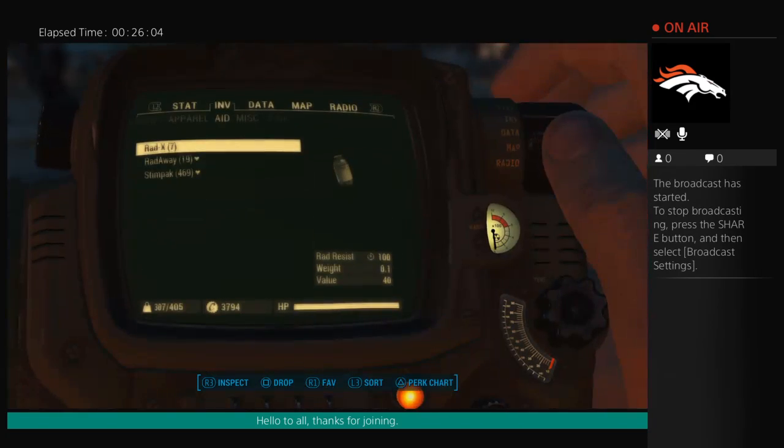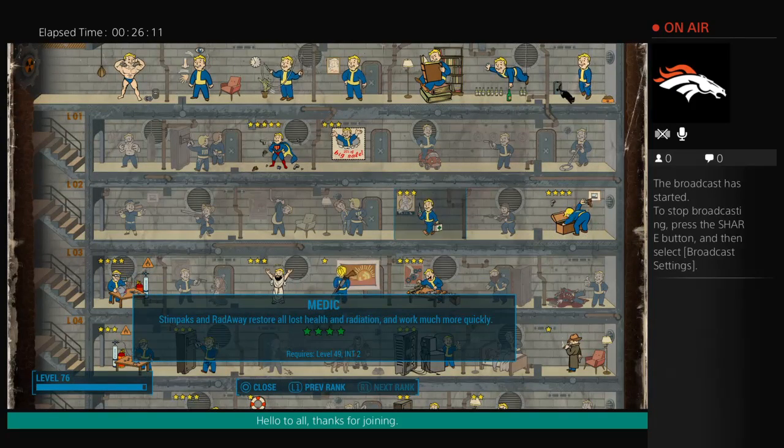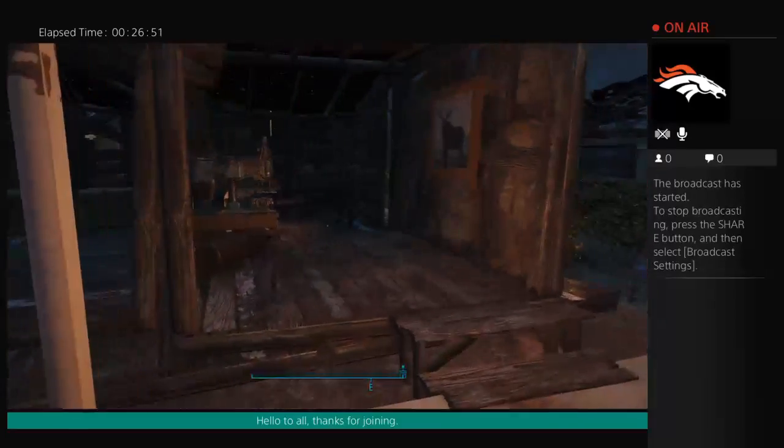The medic perk is a must for Lone Wandering — definitely invest in it. The more you invest, the fewer stimpaks you need to carry because each stimpak refills your entire health and removes radiation. Once you have that ability, you basically don't need much else. That's the purpose of picking those individual perks.